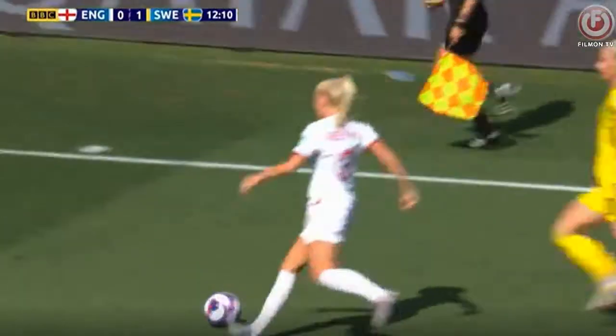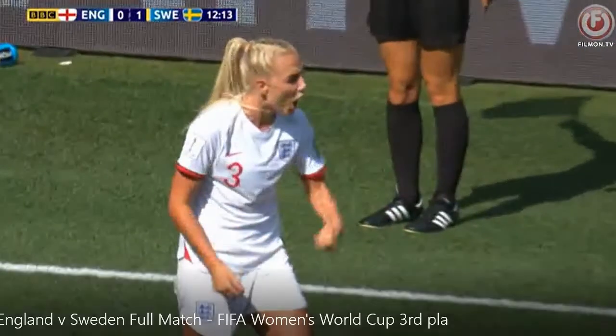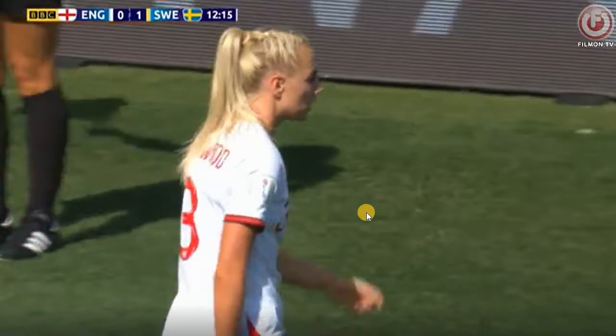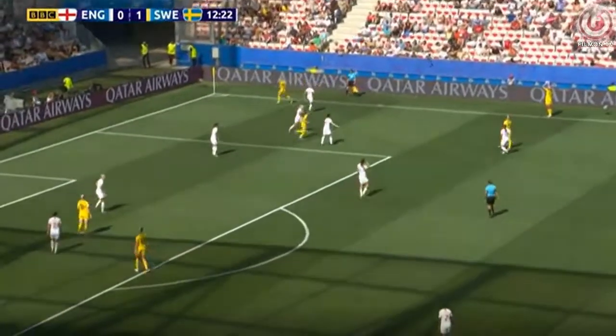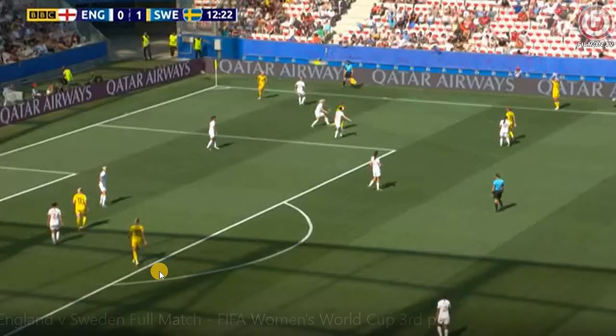Watch what this player does — she kicks it out of bounds intentionally. What does that accomplish? In this instance, it allows all of those white players that were stuck behind the ball to get back into position so they can become part of the play again. It allows the defense to reset, and the yellow team will now have to go with a more standard attack rather than a quick attack to catch the white team napping. Look — everybody is now in position defensively.